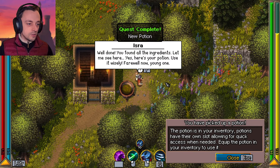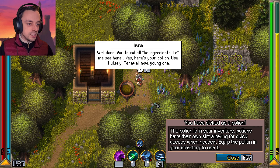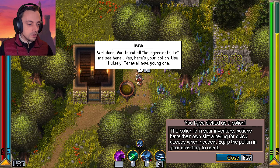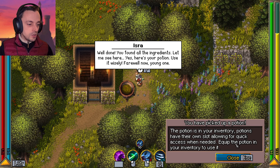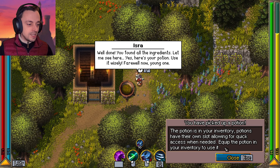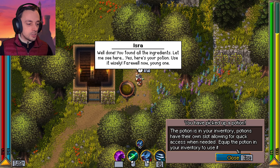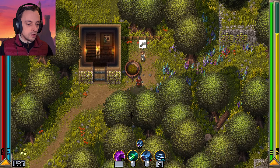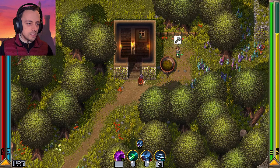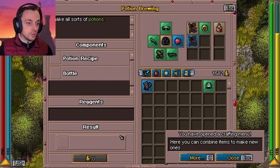Well done, you found all the ingredients — here's your potion, use it wisely. Farewell now, young one. The potion is in your inventory; potions have their own slots allowing for quick access when needed. Equip the potion in your inventory to use. Why has he got a little hammer next to him? What do you do? Potion brewing! I want more potions — what sort of potions? Healing potions would be useful.